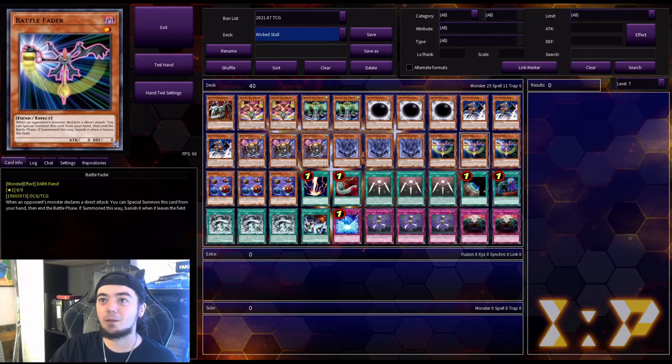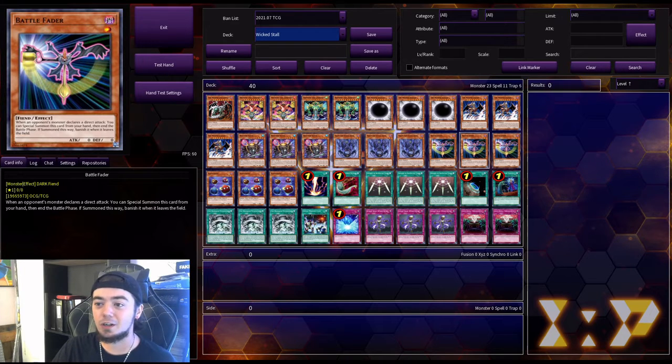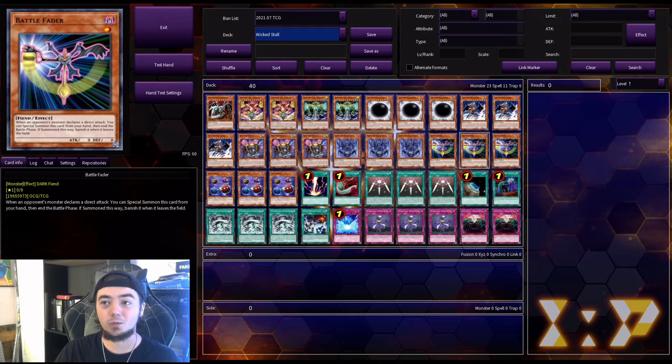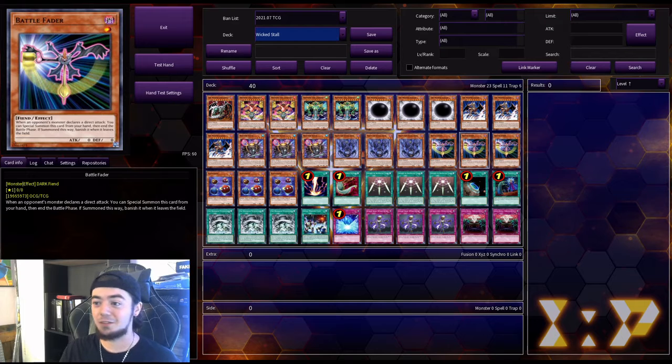Next we have three Battle Faders. When an opponent's monster declares a direct attack, you can special summon this card from your hand — then the battle phase ends. So if they declare a direct attack, you special summon it, battle phase is over, and it's main phase two. If this card is summoned this way, banish it when it leaves the field. It's a really good stall card — I think a lot of people have forgotten about Battle Fader, which is kind of sad, because it's very useful in certain situations.